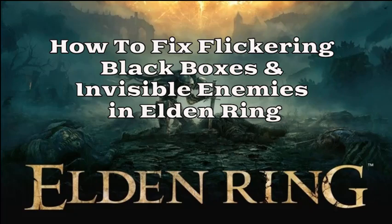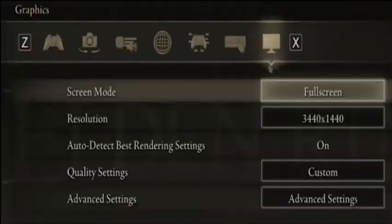The first fixing method is graphic settings. This problem is in most cases related to your graphics card resources and game settings. Open up Elden Ring and navigate to your graphics settings section. Make sure to change your screen mode to full screen to get the highest FPS.